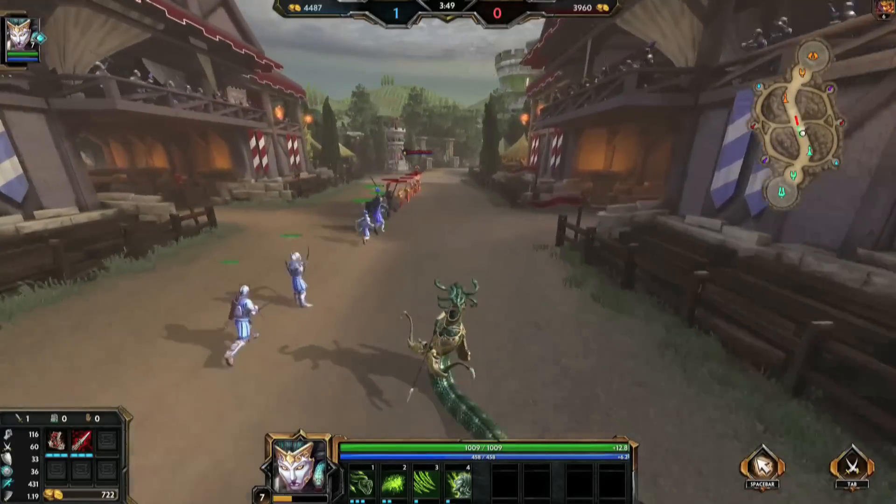Any natural predators for Medusa? Natural predators are definitely a big concern for her — line of sight and putting a pillar up is a big one. Those three shots from Viper Shot are very important to her damage output, so if you miss those, it's huge. A counter can knock her back, jump up in the air, put an obelisk in between him and her, cause her to miss a couple shots, and just take her out.